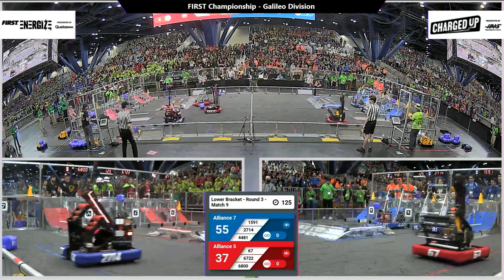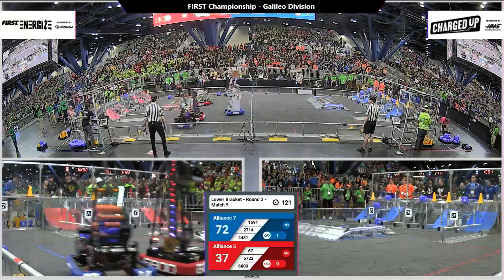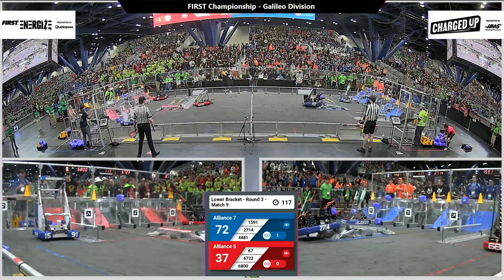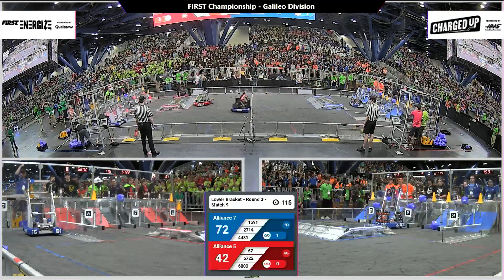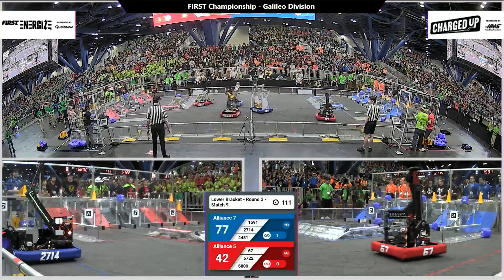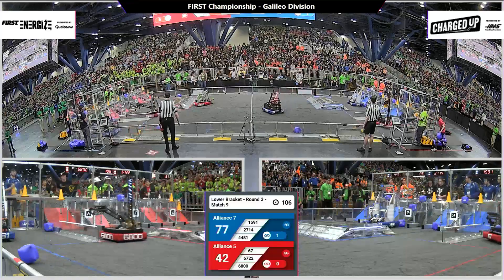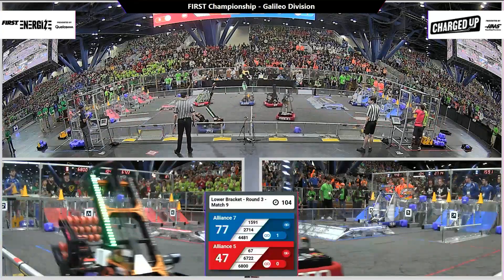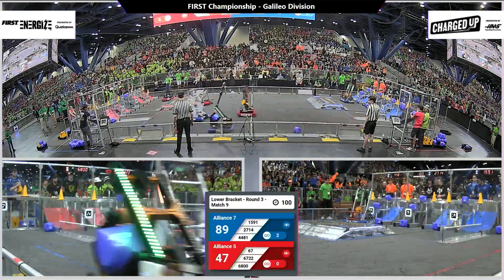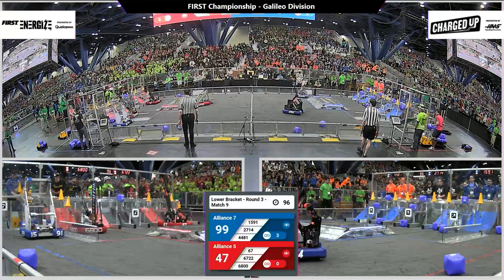Drivers are at the controls of their robots. Looks like red alliance operating with 2 robots, blue with all 3. Team Rembrandt looking to place a cube on the middle row — and they do. Blue alliance with 1 link completed. Red alliance still working to complete their first. Team Valor placed a cone for the red alliance.